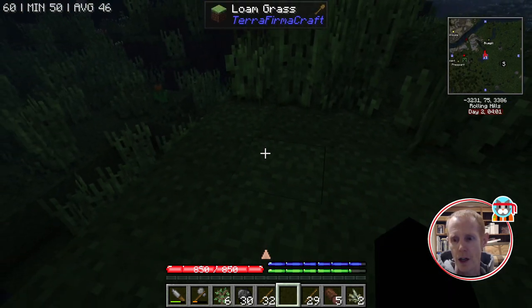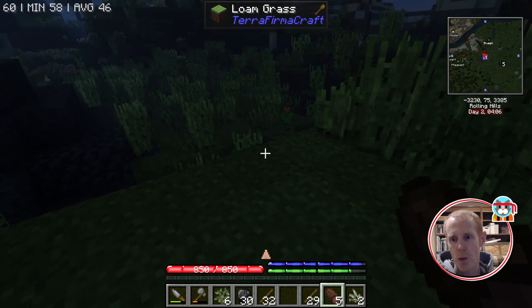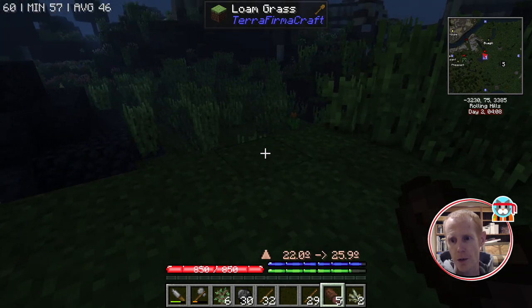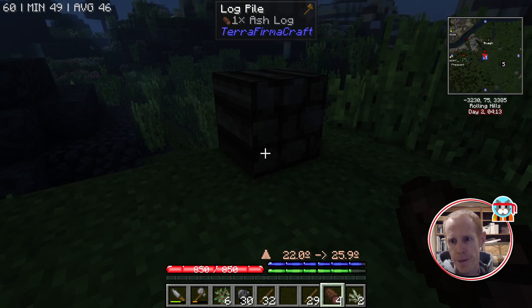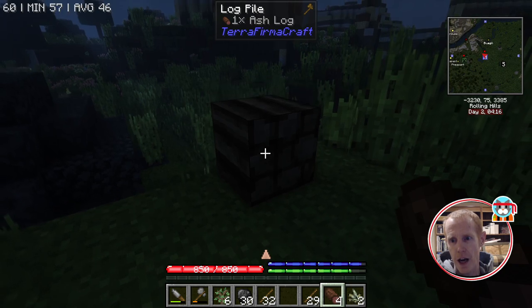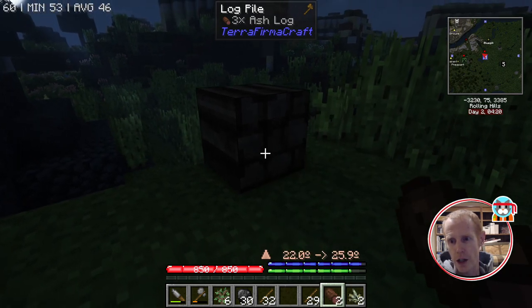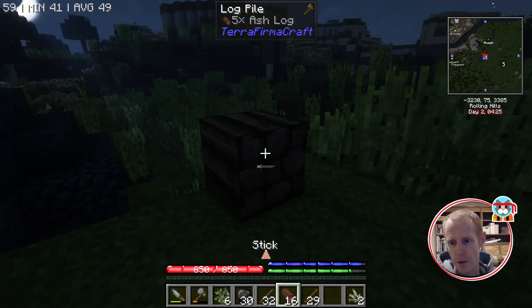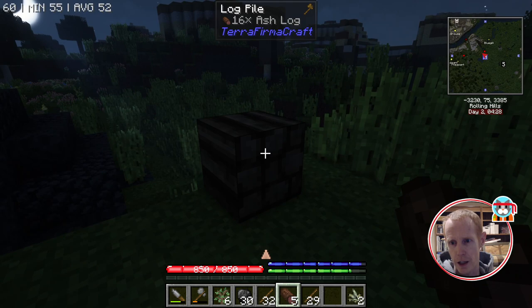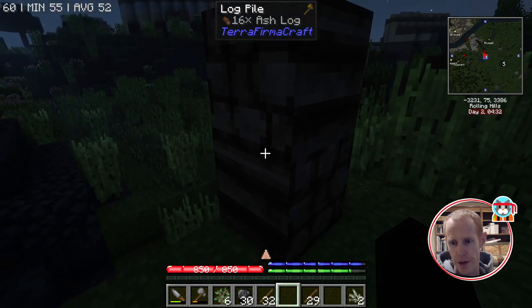Next I want to go over storage. For initial storage with your logs, if you just shift and right-click on the ground you can put down a log pile. Once the log pile is down, you can click logs in individually or shift-click entire stacks into it.